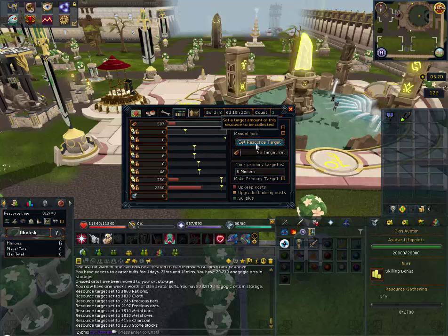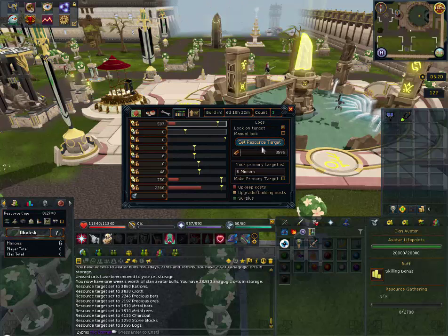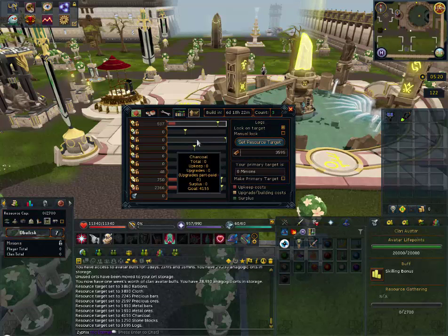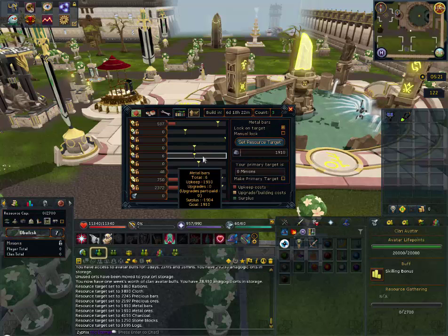With charcoal and metal ores, they get used up together to make the metal bars — that's why I only set our ore goal to what we needed from the negative surplus. I could have set it at 1,904 since six were already gathered, but it doesn't matter; it's not a big differential and won't cost anything.